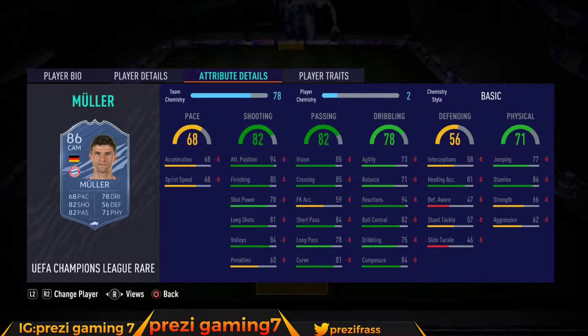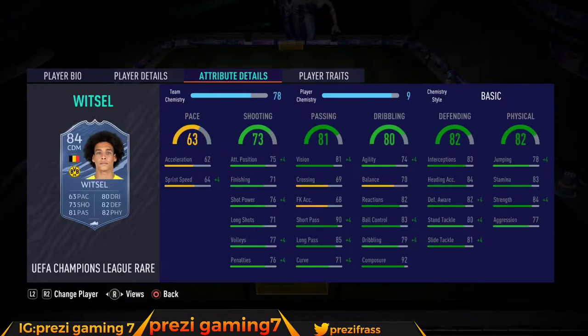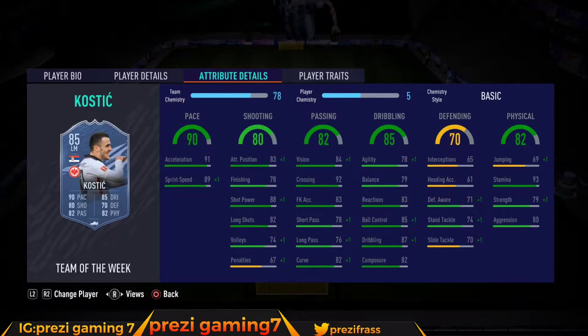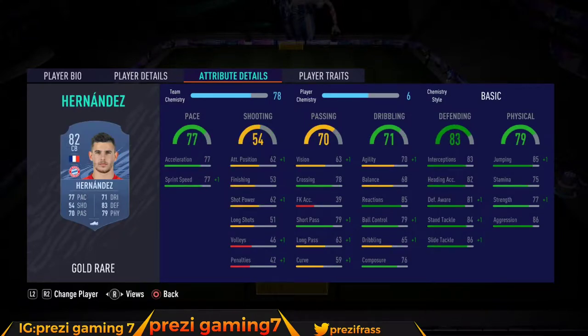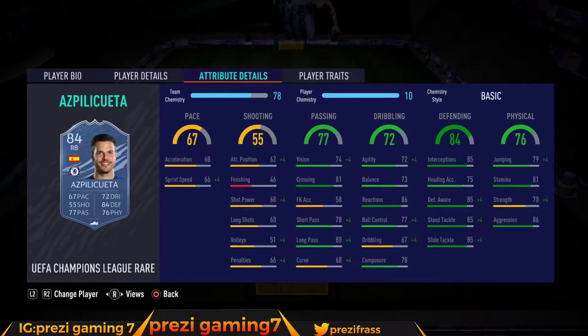First up, Mola coming in at about 26,000 coins, Marco Reus at about 18,000 coins, Guerrero at 8,700 coins, Mahrez at about 17,000 coins, Witsel at about 10,000 coins, Kovacic at 18,000 coins, Kovacic inform at about 30,000 coins, Hernandez at 2,000 coins, Roderick at 13,000 coins, and Azpilicueta at about 10,000 coins.